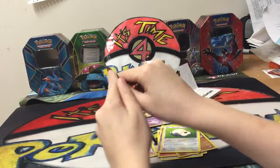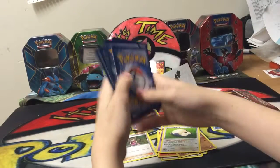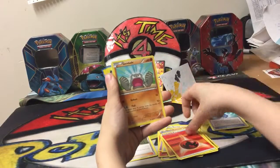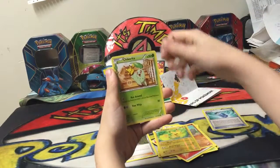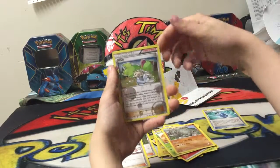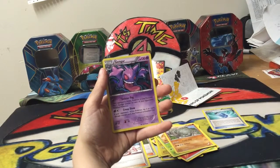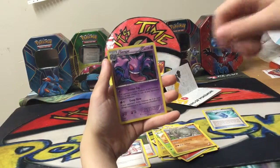Charizard pack! So we have Machop, Paras, Fire Energy, Geodude. We got Pikachu Reverse Holo, a Chikorita, Pokemon Center Lady, a Graveler, a Wally Reverse Holo — I like it, I love the art. And a Gengar. Not bad — my first Gengar! Its attacks are Sinister Fog, which poisons your opponent's active Pokemon and puts one damage counter on each bench Pokemon, and Creepshow, which knocks out your opponent's active Pokemon if it has three or more damage counters on it.